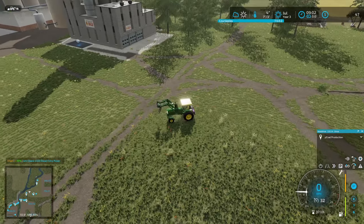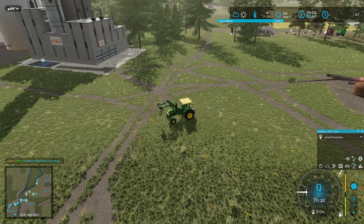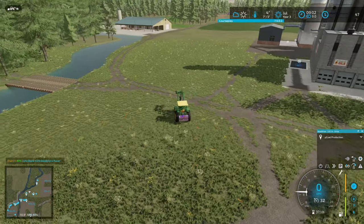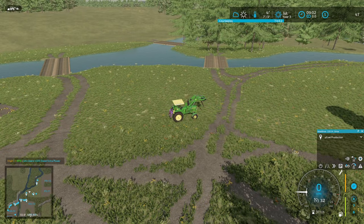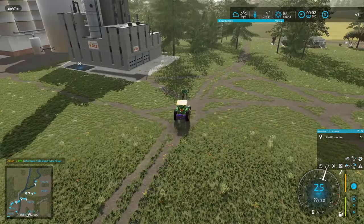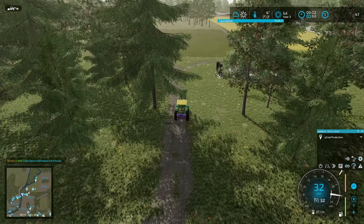I added in a couple of dirt roads just after I finished last time and that chewed up most of my money, so I'm down to forty-seven dollars. I'm guessing the John Deere is gonna be working really hard dragging logs out. And I think I have this nice cut-through road now, so I don't need to go through town anymore.